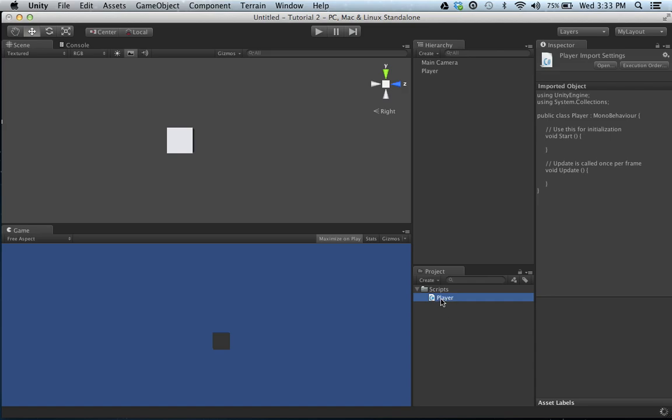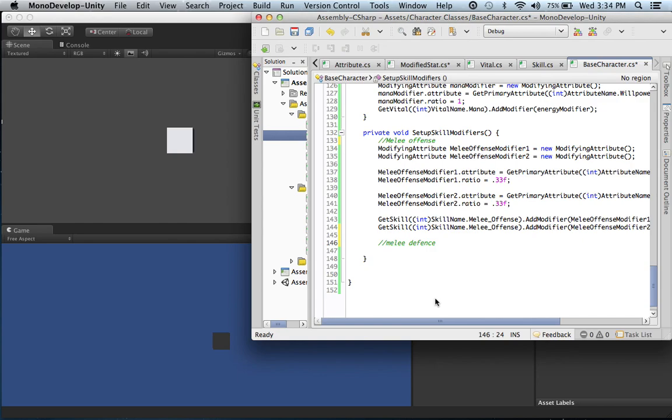Go ahead and open that up in MonoDevelop. Throughout the tutorial, we're also going to make a menu screen using GUI interfaces as well as Application.LoadLevel. I'll explain everything like that as well, so you'll be good to go.